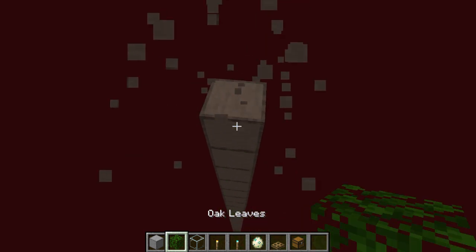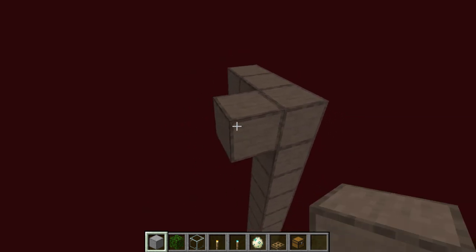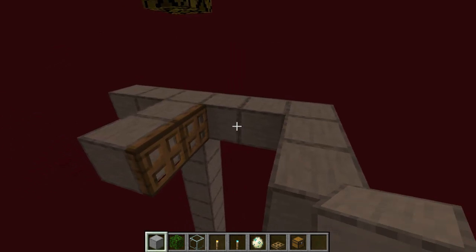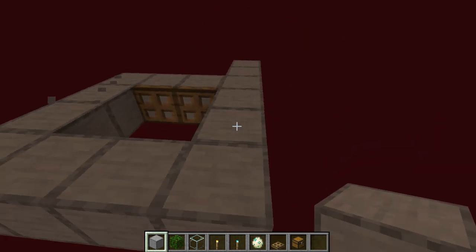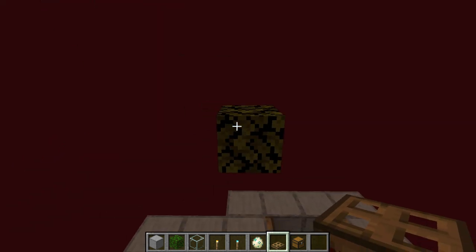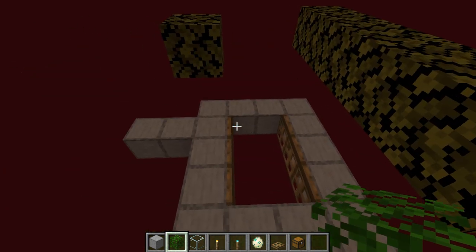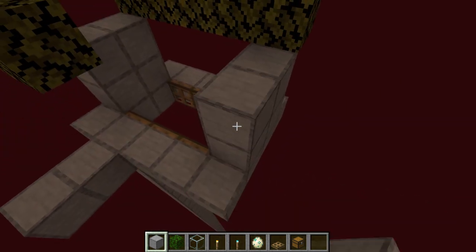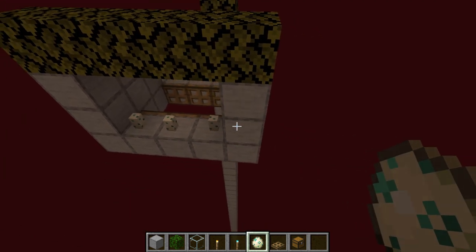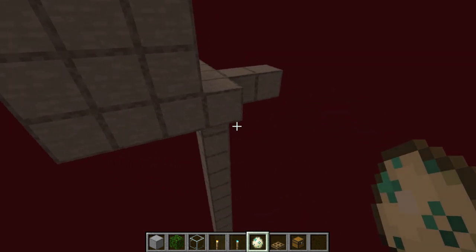Now we're going to go down two blocks and this is basically where our first platform would actually be. We're going to come out three blocks — this is where one trapdoor would go — then come out two and make another little pit around it. Then you're going to put your trapdoors there. Put your leaf on the other side of the area you just built, make sure it's surrounded, then go up your two blocks so nothing can actually get over there. Put eggs on the side. This is going to be two levels — you could get away with just one egg on center, or two if you want.